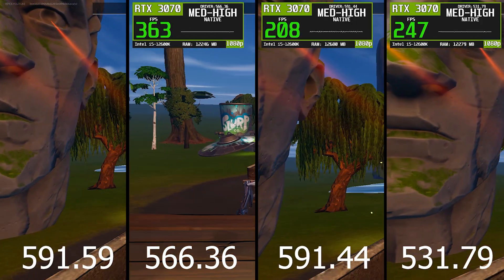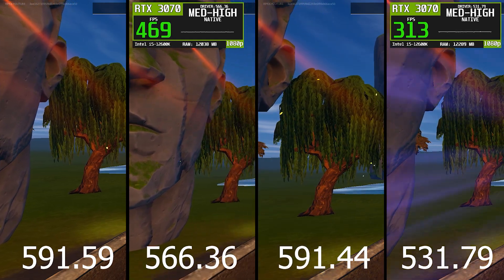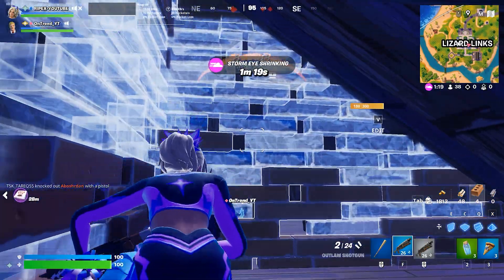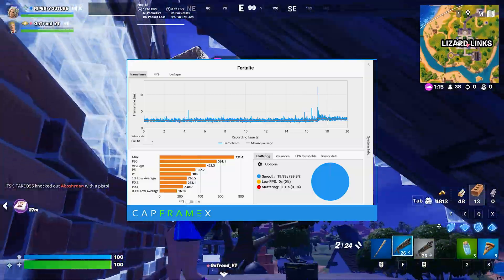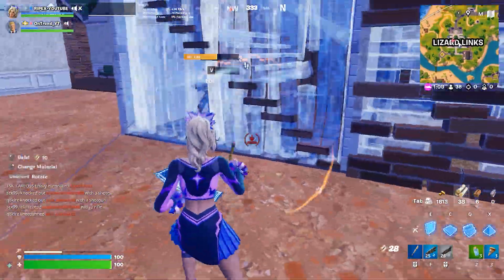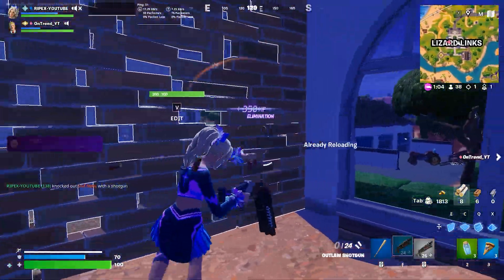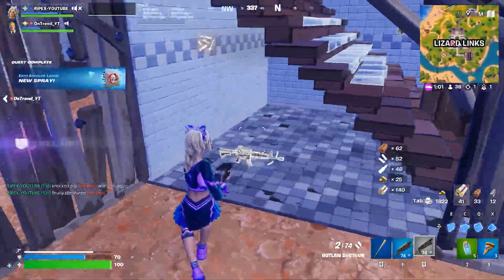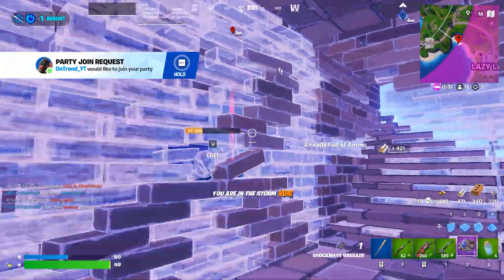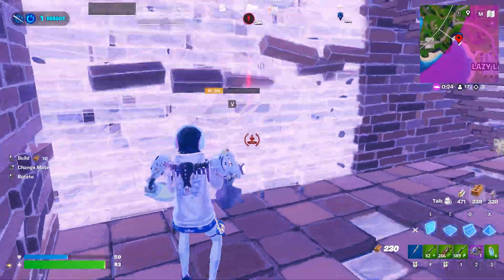So which NVIDIA driver should you actually use for Fortnite Legacy Performance Mode? Based on real CapframeX data and actual gameplay smoothness, NVIDIA Driver 566.36 is the clear winner. It offers the best balance of raw FPS, low FPS stability, and frame time consistency, making it ideal for competitive players. If you prefer an older, proven driver and don't need the latest updates, 531.79 is still a very strong choice. On the other hand, if you're using 591.59 or 591.44, you may actually be sacrificing smoothness and consistency even if average FPS looks fine. This again proves that newer drivers aren't always better, and choosing the right NVIDIA driver can have a huge impact on your Fortnite performance.